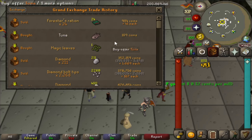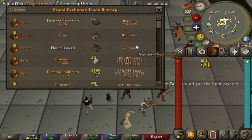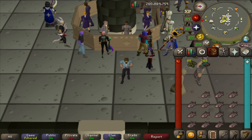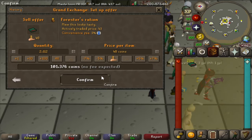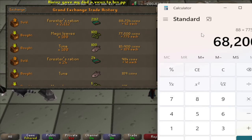Making Forest Rations requires level 35 in both cooking and woodcutting. Use 1 tuna and 1 magic leaf to make 24 forest rations per combine. Each inventory takes about 50 seconds and grants 51 cooking XP per ration made. I purchased 100 tunas and 100 magic leaves, making 88 batches in about 3 minutes — 2,112 forest rations total. After subtracting costs from sales, I made 10,912 GP in 3 minutes. Multiply by 20 for 218,000 GP an hour and about 90,000 cooking XP — full AFK.